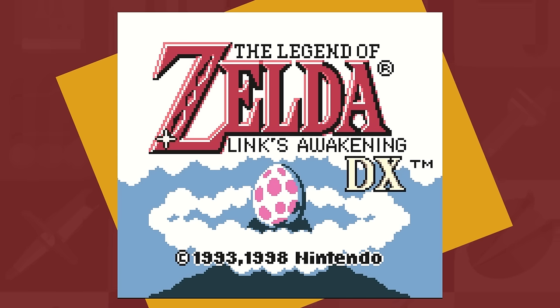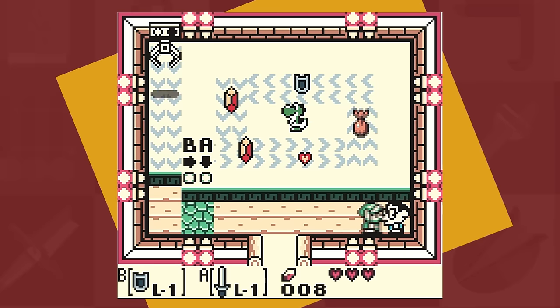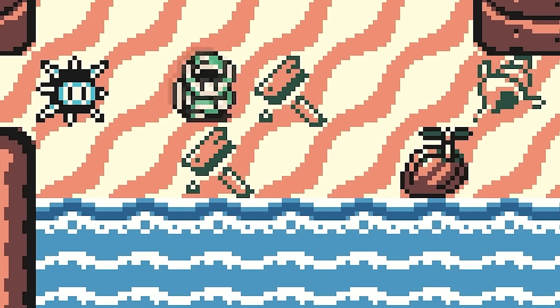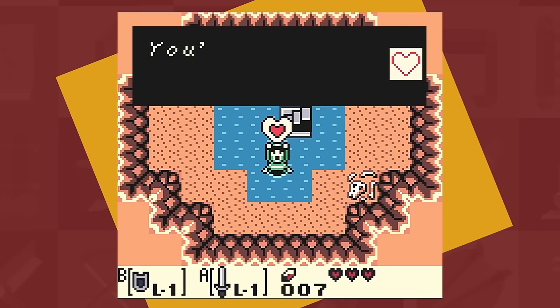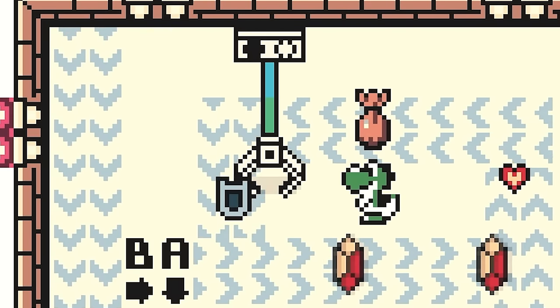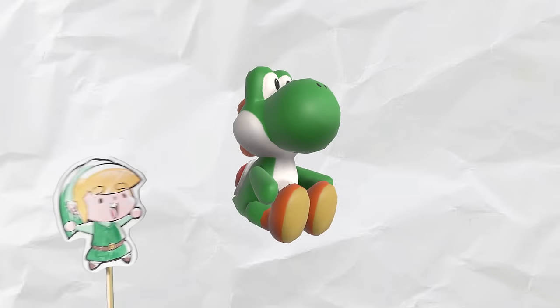Link's Awakening DX is an interesting one because as far as I know, the only place you can find some reds is through the Trendy Game Shop, which costs 10 rupees to play. So I head down to the beach, grab my sword with the intention of mowing lawns and earning enough money to gamble it all away. I also fell on a piece of heart, which isn't worth anything, but it is red. Once I had the money, I went straight for the Trendy Game where after a couple horrific tries, I scored our second red rupee, and then spent the winnings on a Yoshi doll.